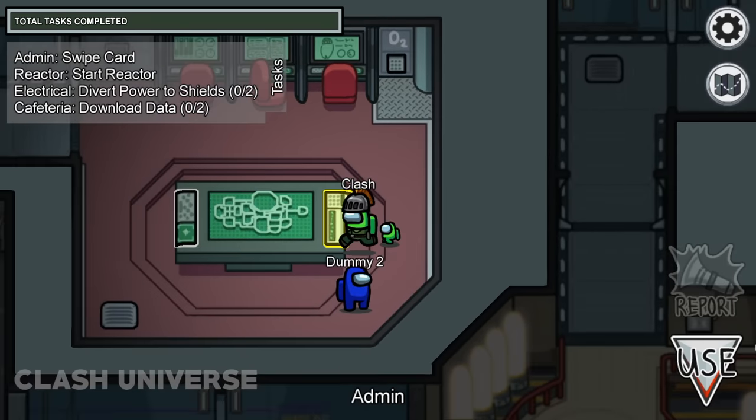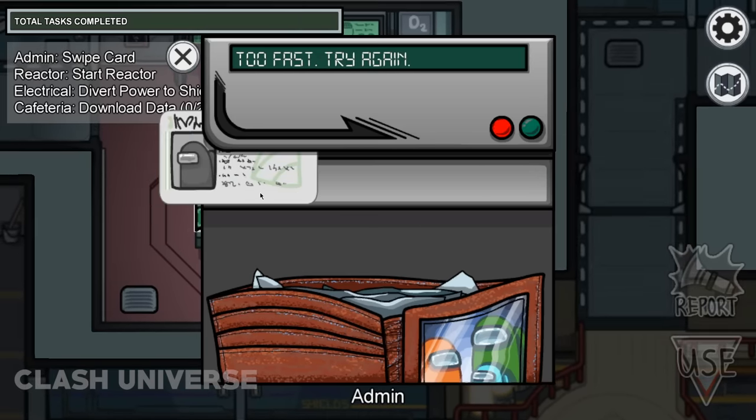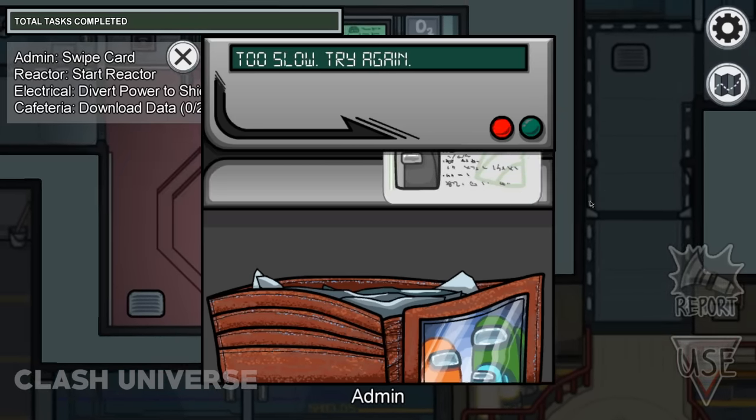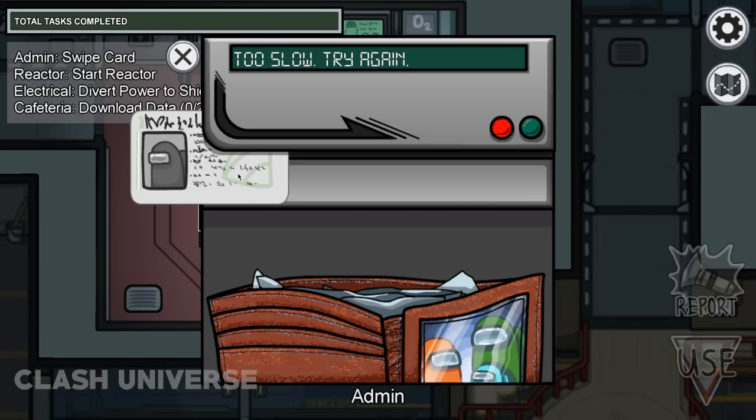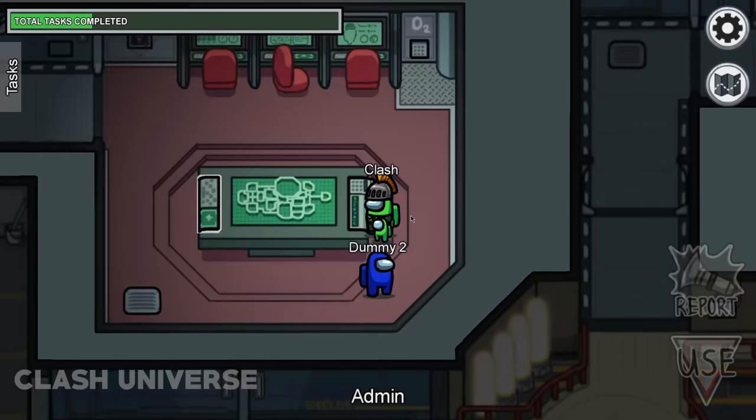Most of you have problems with the card swipe task — sometimes it's too fast, sometimes it's too slow. Here's a solution: take the card and quickly swipe it left and right three to four times. That's it!